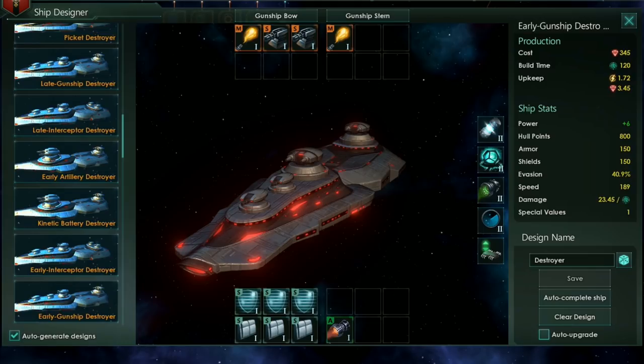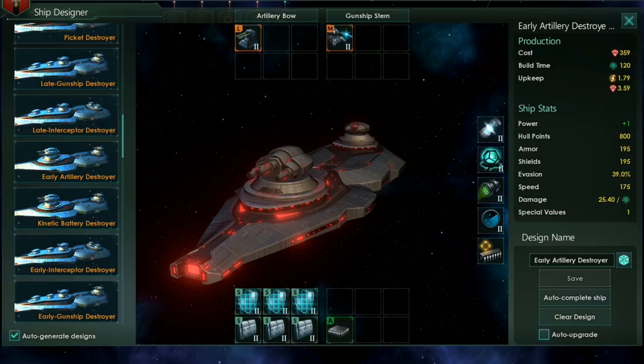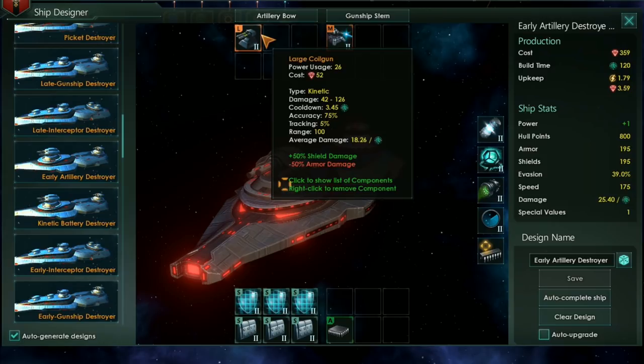Speaking of starbases and versatility though, it's worth mentioning that destroyers are not limited to medium weapons, and can in fact load large-sized weapons through the artillery bow. In the early game, you won't have access to the weapons that really bring this slot into its own, but by adding large kinetic weapons to a couple of destroyers in your fleet, you can hit an enemy starbase's shields immediately upon engaging, softening them up for your energy weapons once you've closed in.